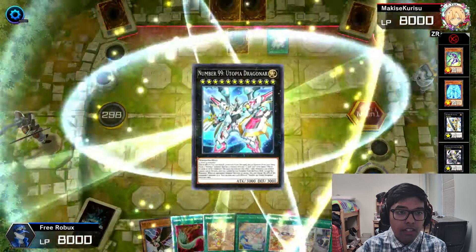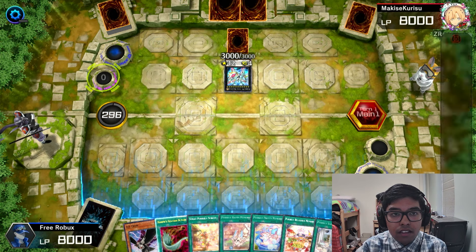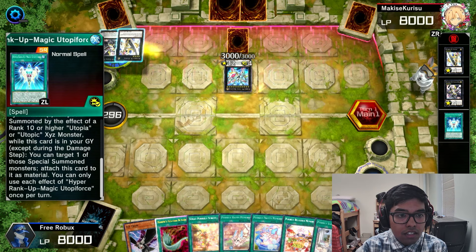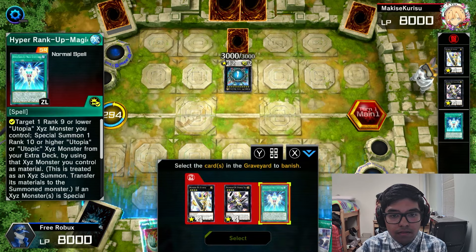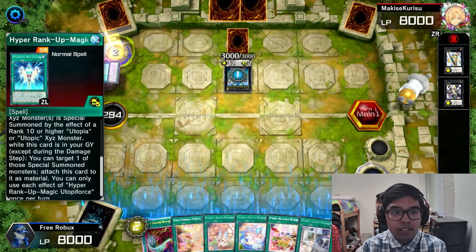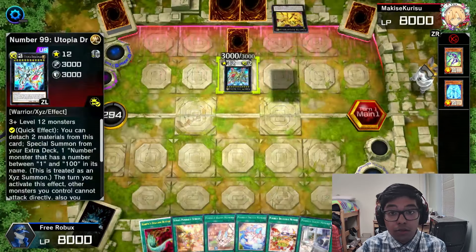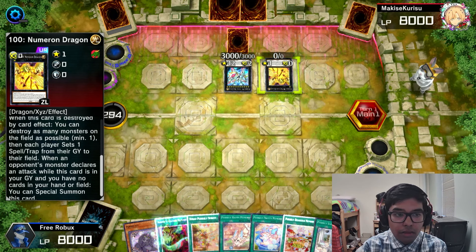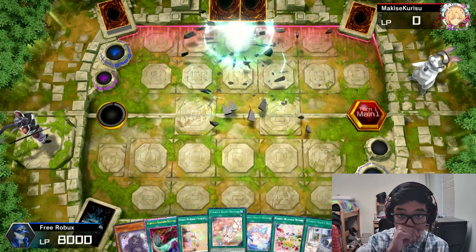They have 500 attack if you do one monster. We got another Utopia. I'm gonna do D.D. Crow right now. We got a Numeron Dragon on the field. When this card resolves, you can destroy as many monsters on the field, so we don't want to destroy by a card effect. We got a lot of cards on the field.